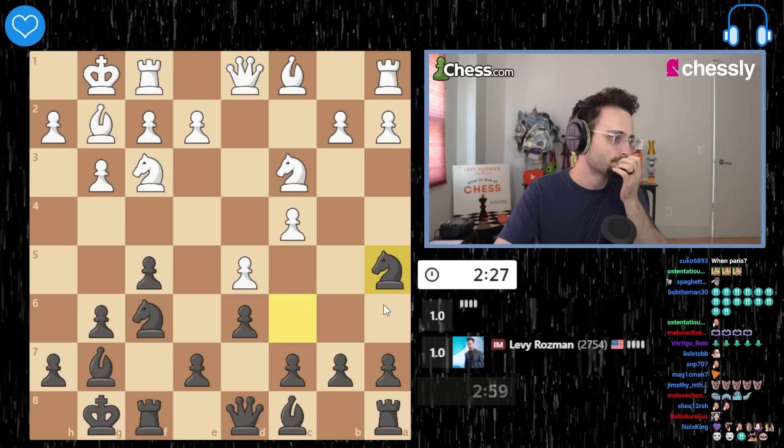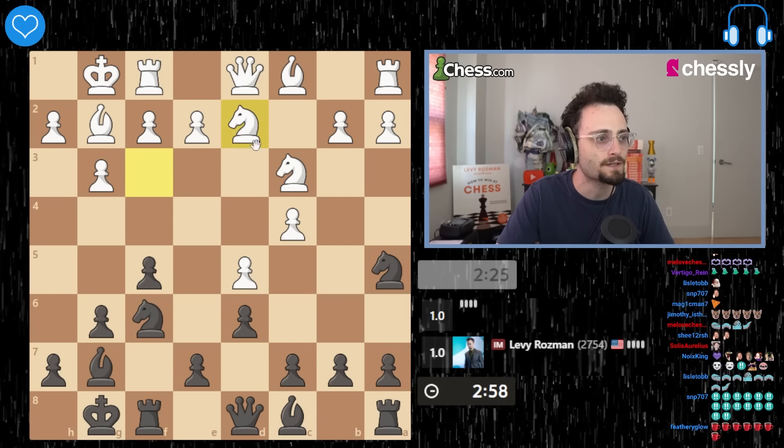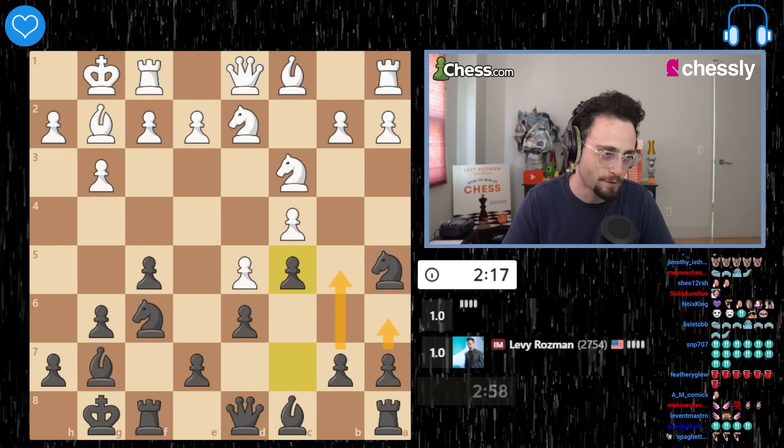D5 is the move. And now you play knight a5, and now white has many ways to defend the pawn. B3 is one of the ways. Now c5 — and c5 stops b4. So now all my counterplay is centered around this move. So a6, b5.